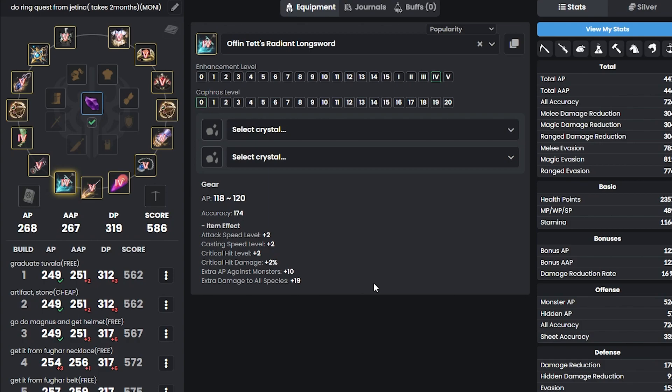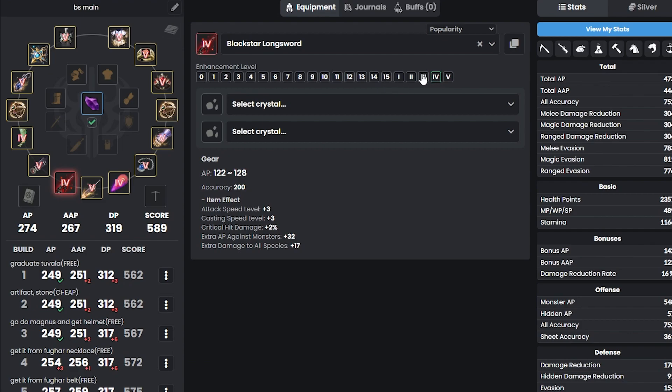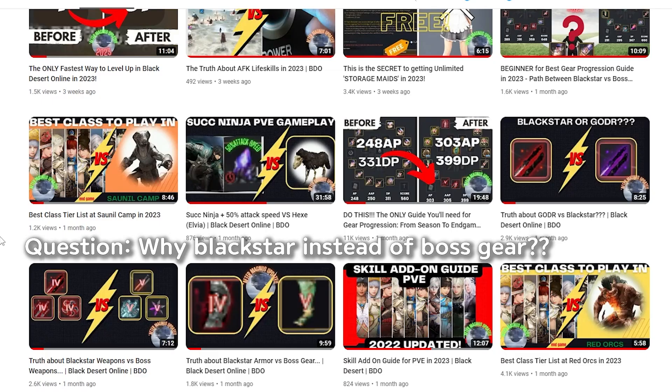There is no right or wrong way to play this game — it's totally up to you. It's really fun to enhance if you have money for it. After getting all these gears, what we want next is the Main Black Star — try to get it up to Tet if you can. If not, you can stop at Tri, but I really recommend pushing toward Tet. Check out my separate video on the reason behind it.